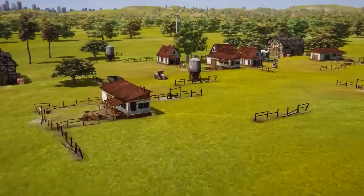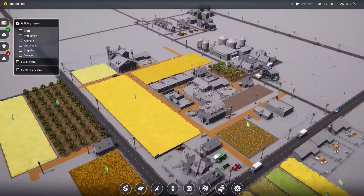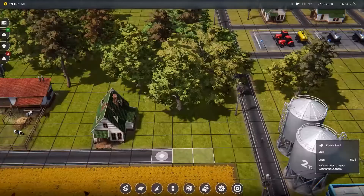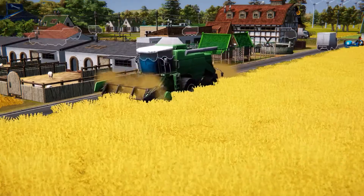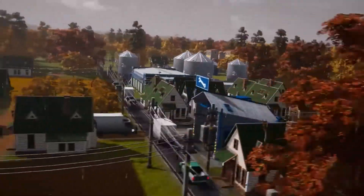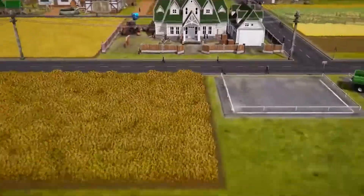You can buy new plots and use materials from abandoned buildings to expand your farm. Along with basic crops, you can now grow celery, carrots, currants, gooseberries, onions, and more, and observe their growth. You can use a variety of machines, and for the first time, you will be able to set up a fish, ostrich, wild boar, and quail farm. As of right now, this game is probably the best farming simulator.